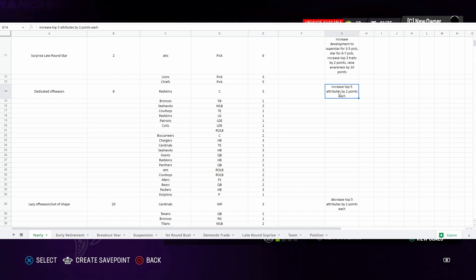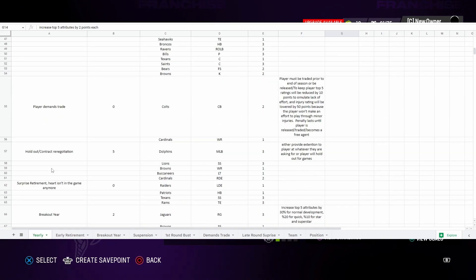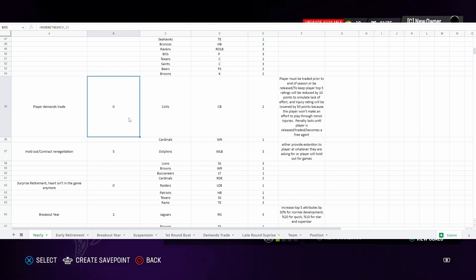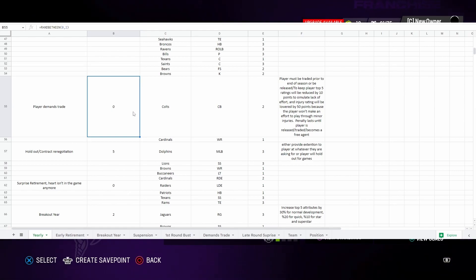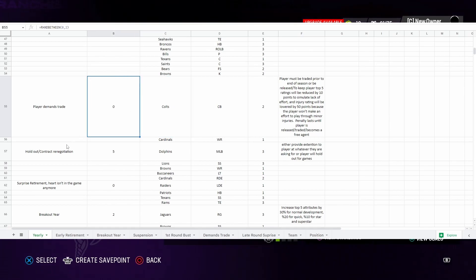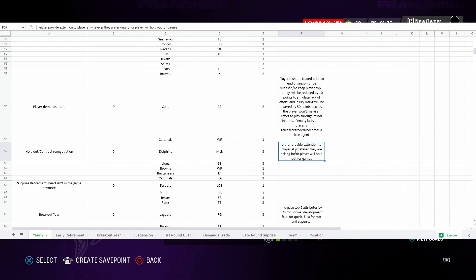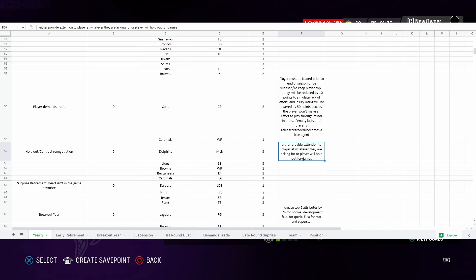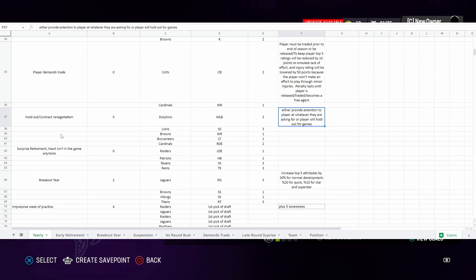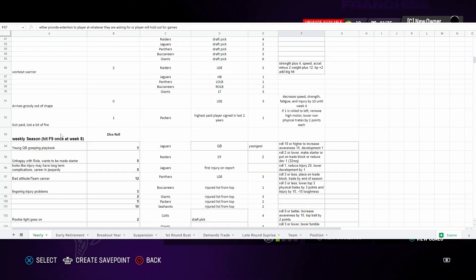You just follow along — third-string center, first-string fullback, third-string middle linebacker, some of these I do and some I don't. They have lazy offseason, player demands trade, hold out contract negotiations — a whole bunch of players who don't want to play for the team. It gives you exactly what happens: either provide an extension to the player or whatever they are asking for, or the player will hold out for games. All of these are done at the beginning of the season, once at the beginning of the year.